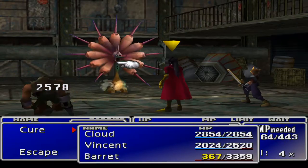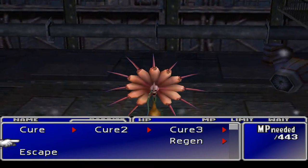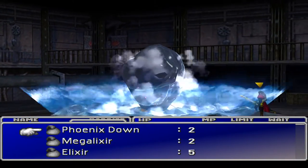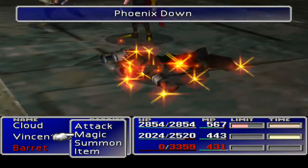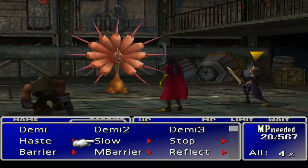Vincent really needs to cure Barrett before he dies. He died. Ah, shocker. I think it was Barrett that had life — that's a shame. Maybe we should equip the Phoenix. Phoenix seems like the one to go with. Okay, he is down there. That's good. All right, fine! Finally a thing that is going well for us.